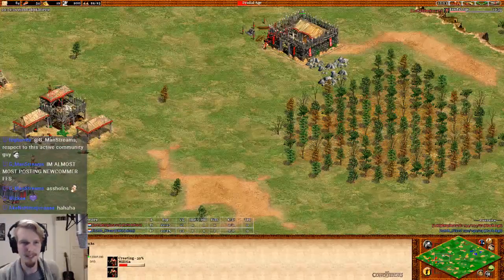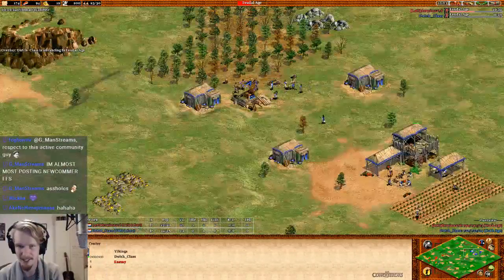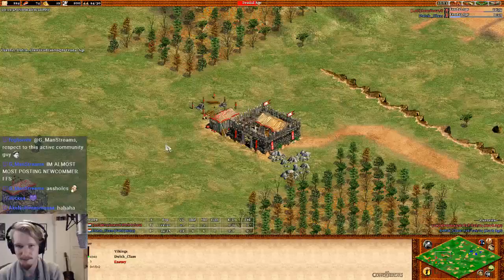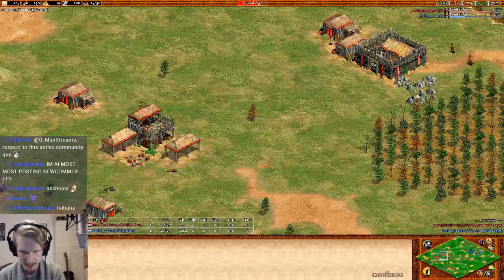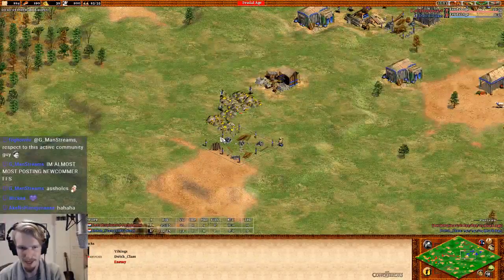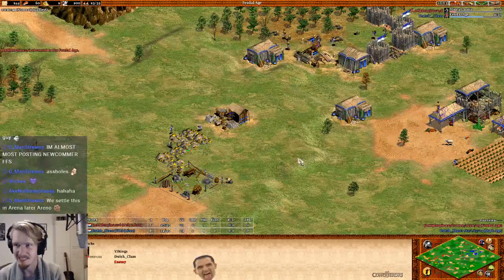He's doing militia after all — nice choice, I like the man-at-arms strategy a lot. The only thing is I don't know any build orders, so usually when I try it I fail pretty much. Anyway, Dutch Glass is now up to feudal age with 23 villagers, so I suppose he's going with archers. The barracks is going down already, that is a bit late, and he's only just taking his gold which is forward.